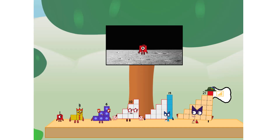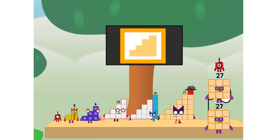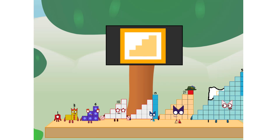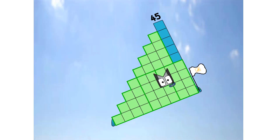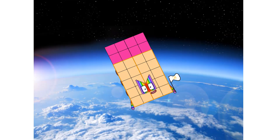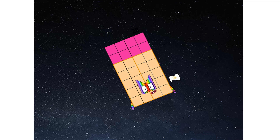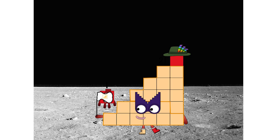We did it! The only thing left now is to plant the step squad flag. Number Land, we have a problem — I forgot the flag. Don't worry little one, I'll take care of this. And I promise: no cube power, step power only. Ah! Ah! Ah! Hello? Looking for this?